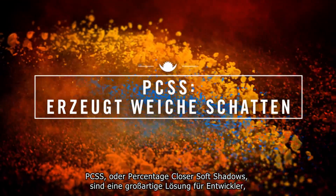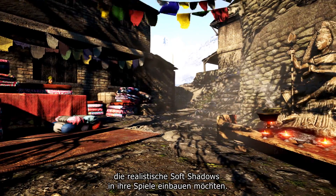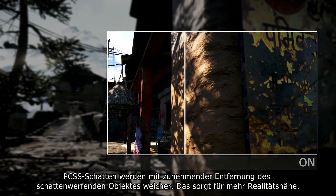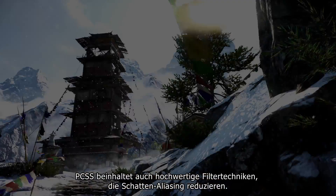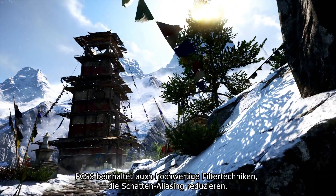PCSS, or Percentage Closer Soft Shadows, are an effective solution for developers wanting to add content-hardening realistic soft shadows to their games. As in real life, PCSS shadows progressively soften as the distance from the casting object increases, improving realism. PCSS also includes high quality shadow filtering techniques that reduce the prominence of shadow aliasing.